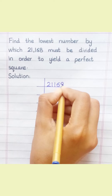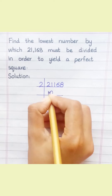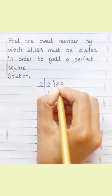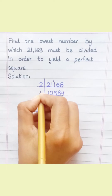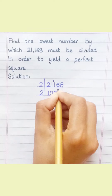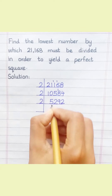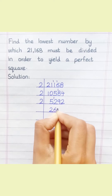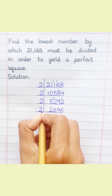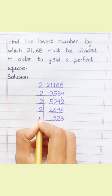We begin the prime factorization of 21,168. Dividing step by step: 2 into 21,168, then continuing divisions — 2×10, 2×8, 2×16, 2×8, 2×10, 2×4, 2×18, 2×4, 2×12, 2×8, 2×12, 2×2, 2×6, 2×4, 2×6.